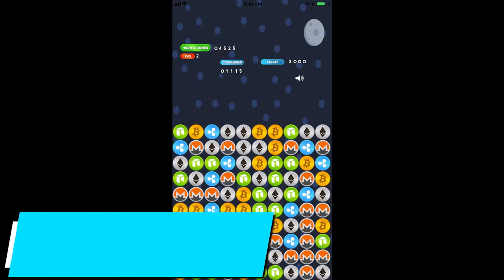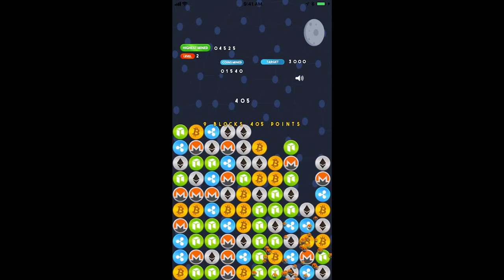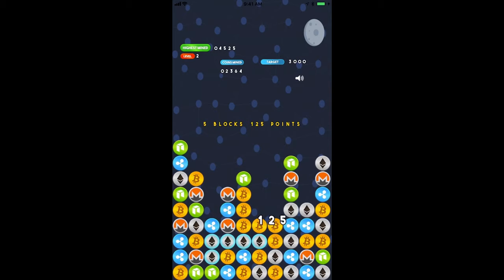Crypto Pop is a fairly simple puzzle style game where you match up different symbols and along the way earn different Bitcoin currencies or other NFT-style currencies. It's a very simple game, kind of a brain teaser before you go to bed. The more you play it, the more you'll earn.